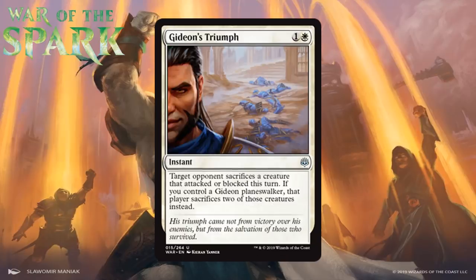Next up we have Gideon's Triumph, which for one generic and a white is an uncommon instant. Target opponent sacrifices a creature that attacked or blocked this turn. If you control a Gideon planeswalker, that player sacrifices two of those creatures instead. This is situational, but efficient enough that it doesn't matter. Keep in mind you can wait to use this until after combat — if your opponent double blocks and you kill one creature in combat, you can also get the second during your second main phase. It's situational, but you can make it more targeted than it seems. I think it's first pickable in weaker packs and a B-.